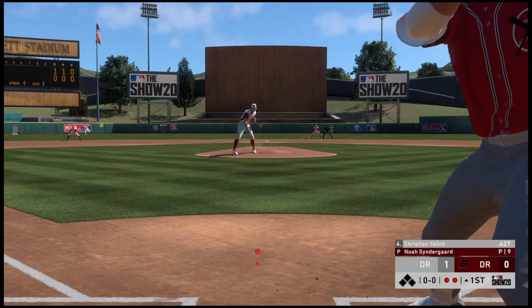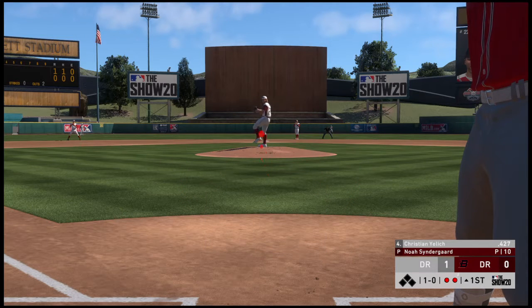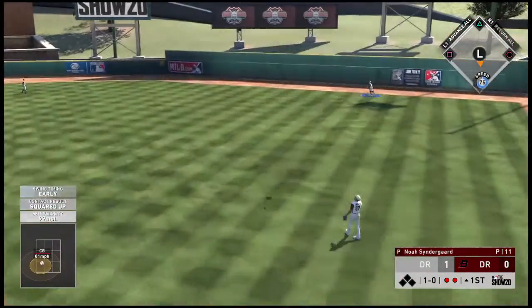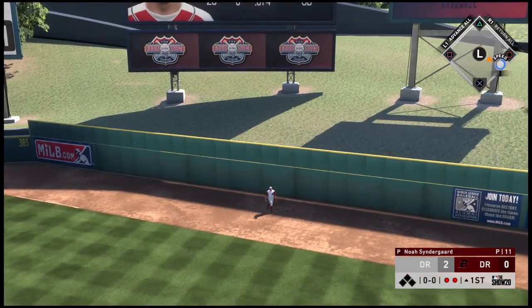Infield in the over shift here. Now the pitch, for one to out, nobody on. Here's a ball hit in the air to straight away right field — this ball's got plenty of carry to it, and it is out of here.